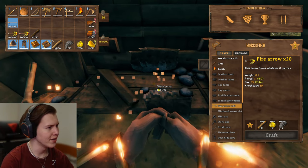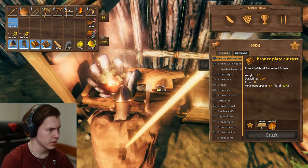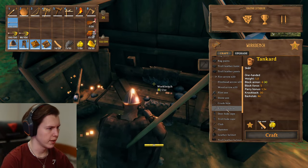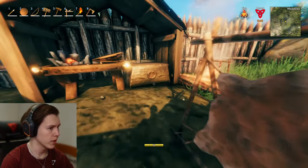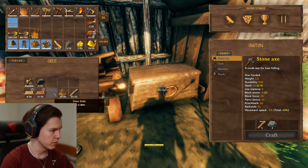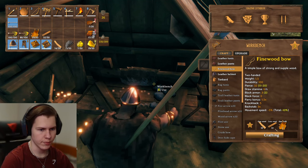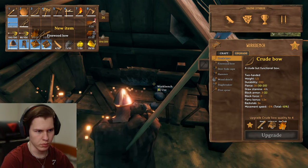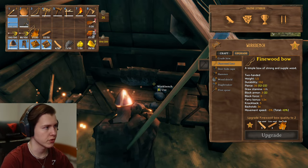I think 180 arrows will be enough for us to take down the elder. Let's see what we need for the fine wood bow. Fine wood bow — we need core wood and deer hide. Okay, we can make that easily. I will need to get some core wood from the chests. We can make the fine wood bow! Can we upgrade it? We need to take down some more birch trees.